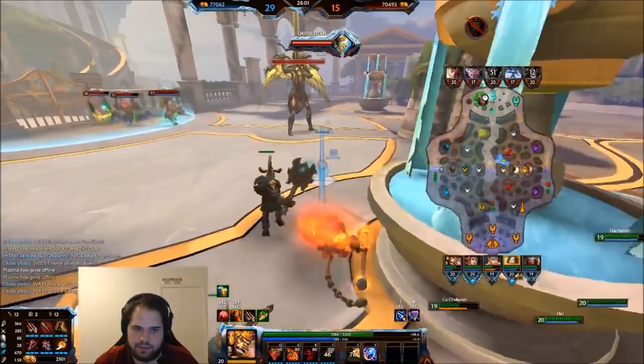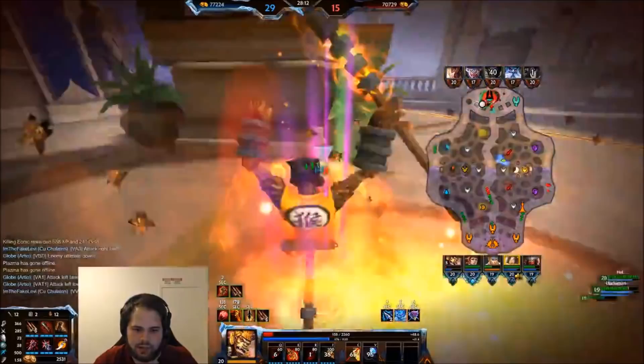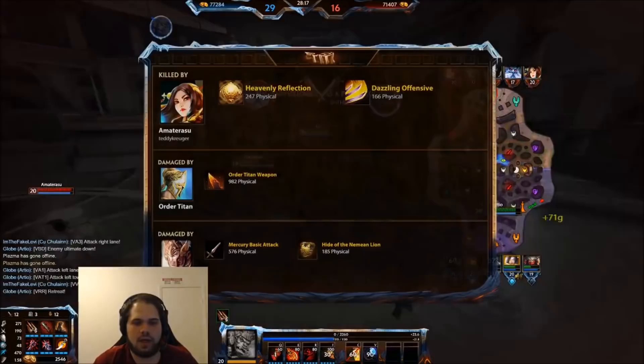I can't TP to him — he's in fountain. He beaded that. Jumping out. Okay, whatever — that's a win. I think I played that fairly well; Merc just had a lot of farm. My teamfighting in Merc late game is good. I think I played that pretty well. Either way, that was the gameplay guys — hope you enjoyed it.